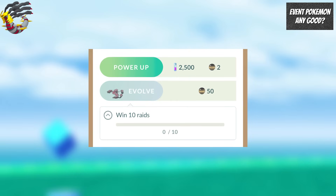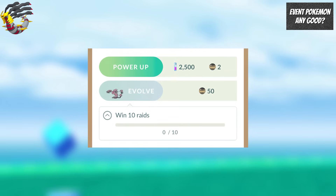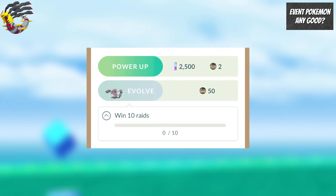If you do go out looking for some raids, remember to have your Galarian Yamask set as your buddy so you can capitalize on the raids done for the evolution requirement.